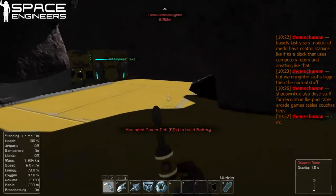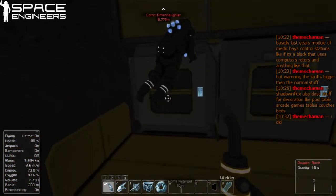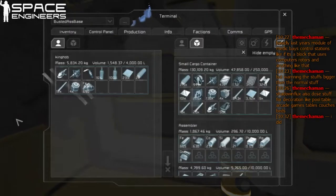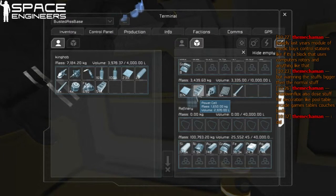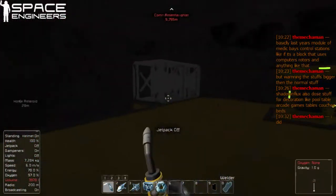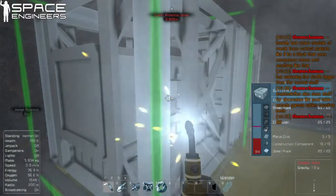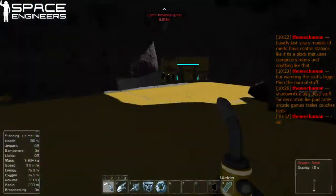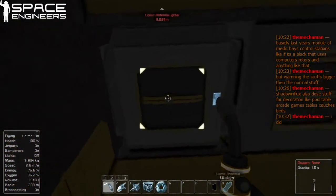We need a lot of power cells. Do we have all of those power cells for the two? We're good for two. Okay, I'll grab some. Woo! Power cells. This battery's coming up.